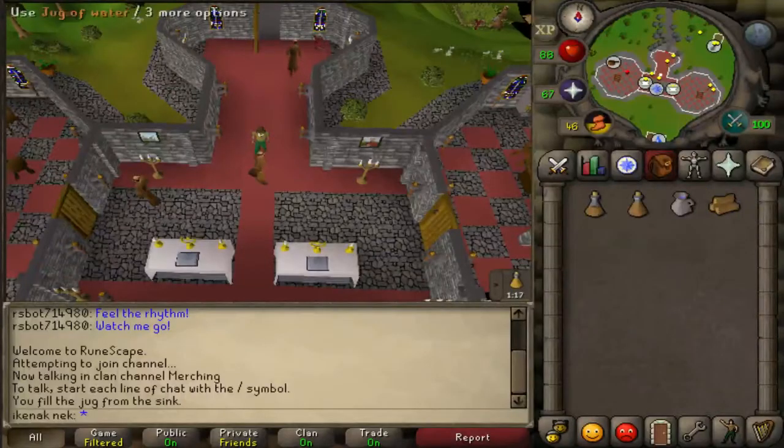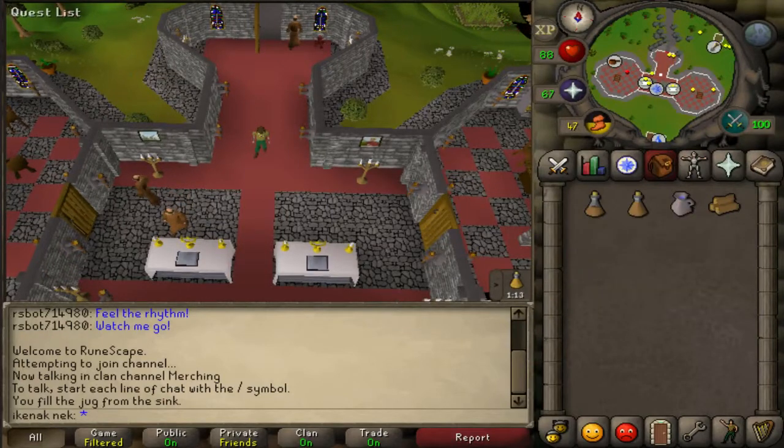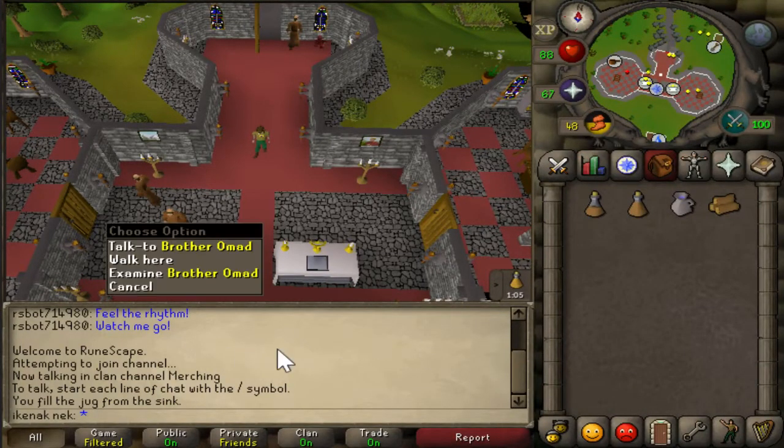For Monk's Friend you will need a jug of water and some logs, and you'll want some stamina potions. There are no other requirements. If you're low level you might want to bring a few pieces of food. Just start the quest and talk to your brother Omid.